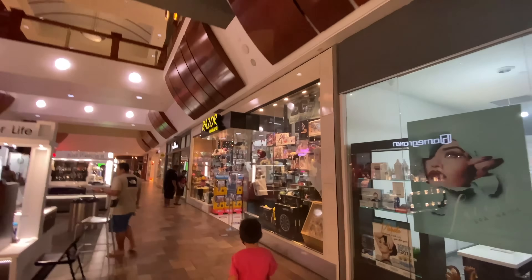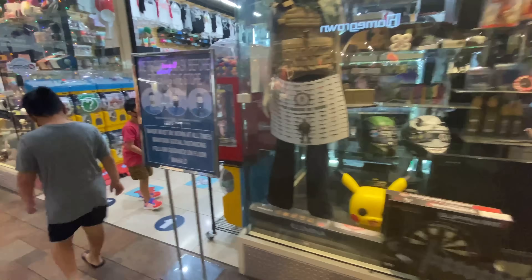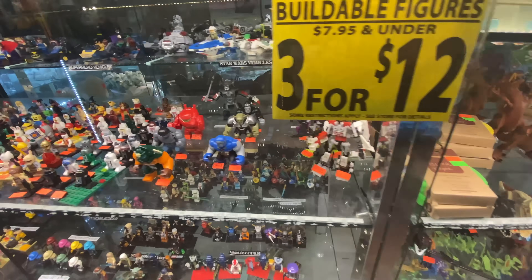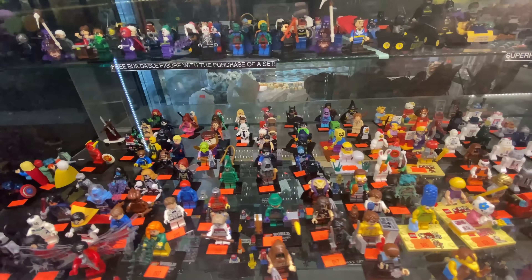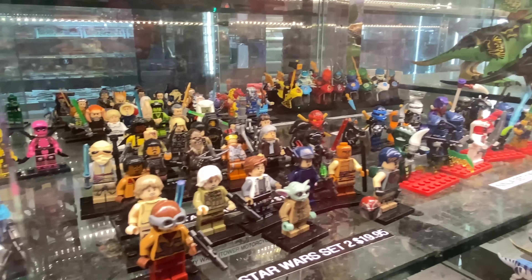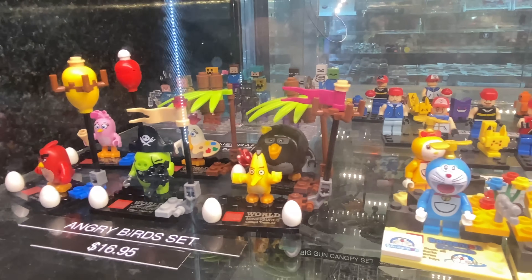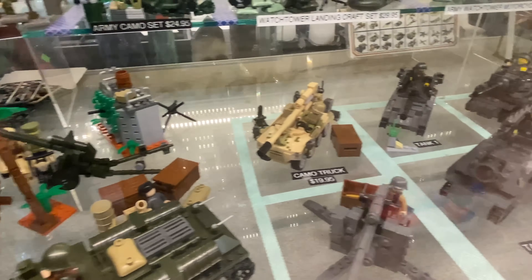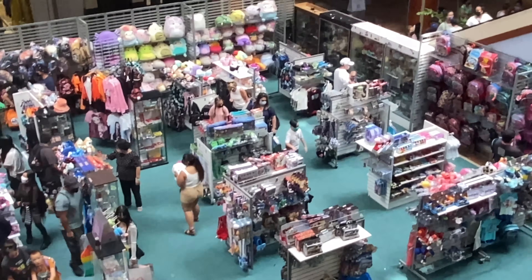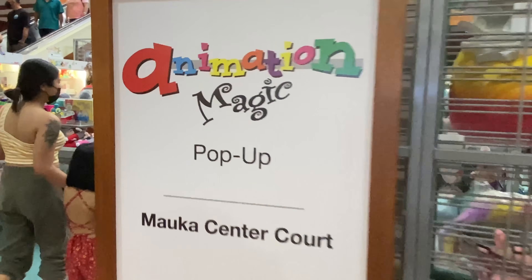This is a really cool store. They have everything you could think of, and they also have a huge selection of fake Lego, or as we call it, Faygo. And the other place we go to for Lego is about 10 stores down — it's called Animation Magic, and they also have a nice collection of Faygo.